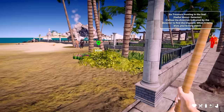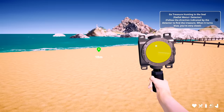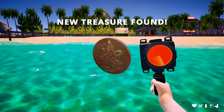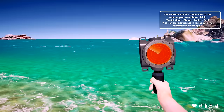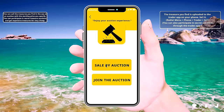Go treasure hunting in the sea — radial menu, video detector. Let's hope we get some cash. Beep beep — I hear it somewhere. Oh whoa — ancient treasure found! Very nice. Is there any more? No dots out here. Treasure find uploaded to the trader app — I need to do that first. Go to my phone, trader, and sell.